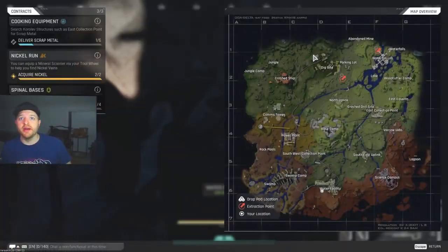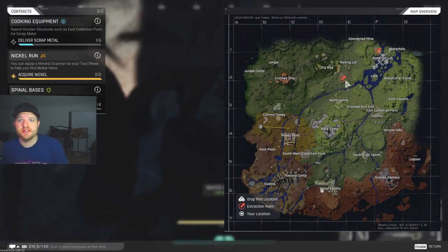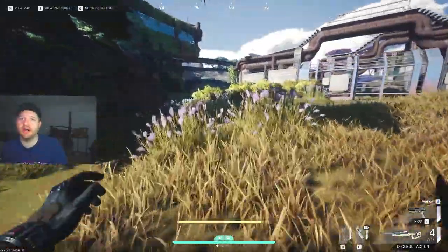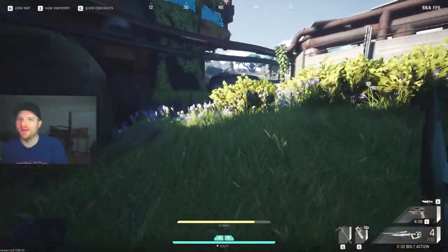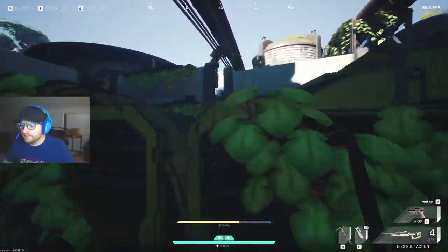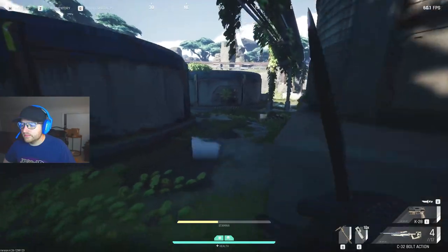Hey, what's up everybody, Jay Ho here. Today we're going to discuss how to solve the puzzle at the water facility. I want to give you a quick overview of how to get it done — it's going to be a quick one, you're going to be kind of surprised. If you're new to the channel, make sure to click the like button and subscribe for all your Cycle Frontier updates.